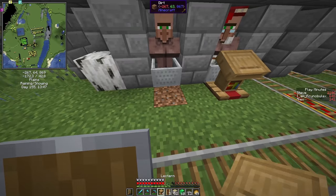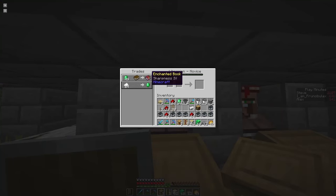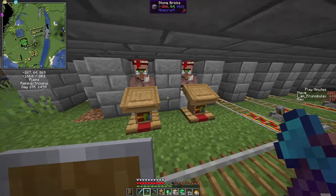And the bookshelves of course will give us more lecterns. Sharpness 4 — that's actually not too bad. We can combine two of these to get Sharpness 5. So I think I'll take that trade. And now rinse and repeat. Let's get a few more librarians in and see that we can get the most important trades, like unbreaking, mending, and efficiency.